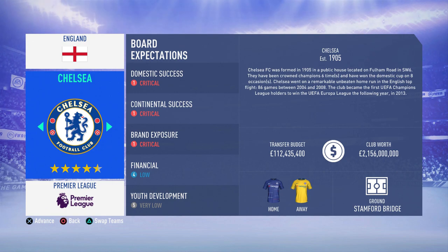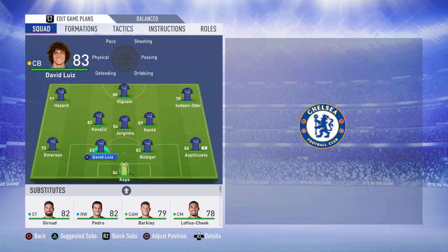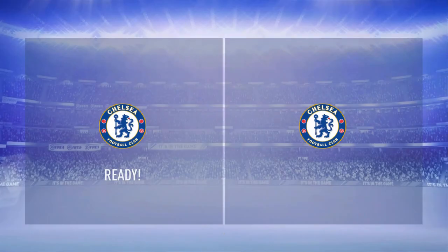Right guys, here is the squad we're going with — my personal preferred lineup. Kepa in goal, Azpilicueta at right back, Rudiger and David Luiz at center back, Emerson at left back. In the holding role Jorginho, Kovacic at left center mid, Kante at right center mid, Higuain up front, and Hazard on the left.